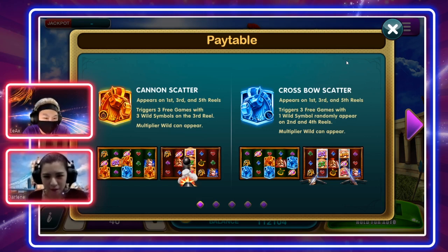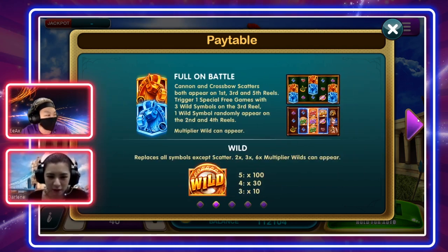For the Cannon Scatter, if you trigger three, it will appear on the first, third, and fifth reels and trigger three free spins with three wild symbols covering the entire third reel. The Crossbow Scatter also appears on the first, third, and fifth reels to trigger, but it only triggers three free games with one wild symbol randomly appearing on the second or fourth reel.